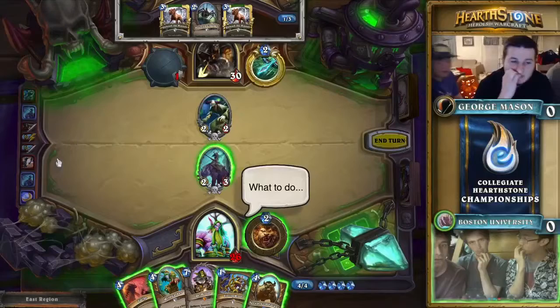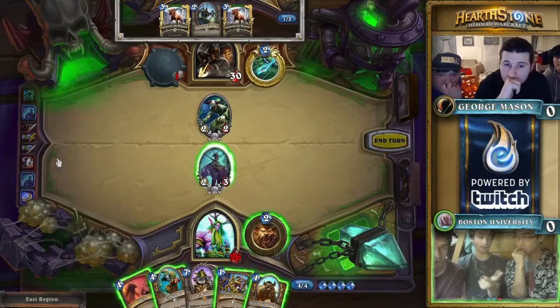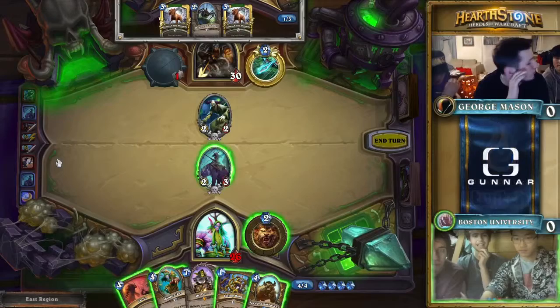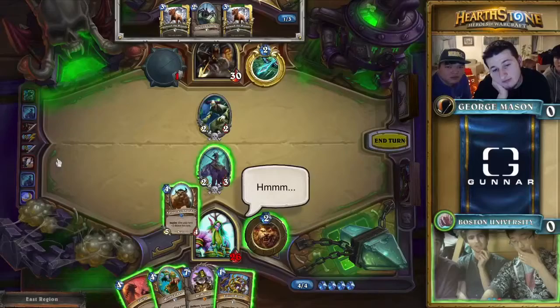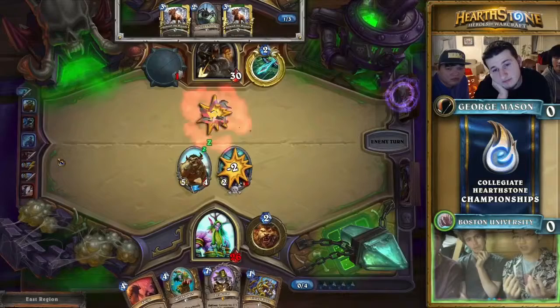This is a very aggressive hunter. We haven't really talked about George Mason's deck — it seems to be a face hunter. Glaivezooka and Leper Gnome are dead giveaways for that. Though Wava likes to play midrange strategies, Leper Gnome is certainly a card that's just good in Hunter: it applies some pressure, gets the early game rolling, and helps scale into the mid game. I'd be very surprised if they didn't have something towards the six-mana slot to supplement this early pressure.